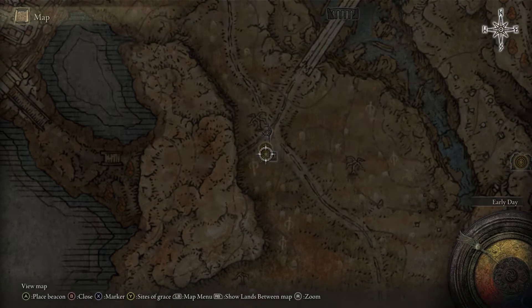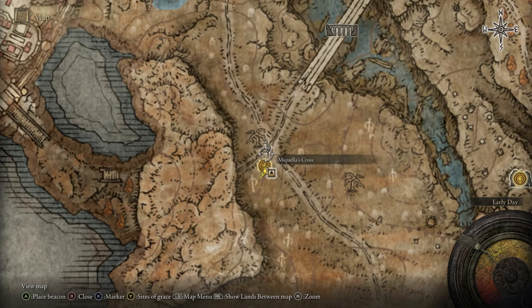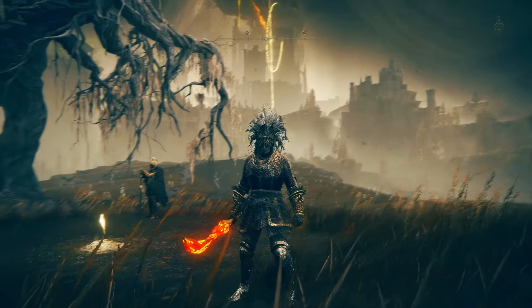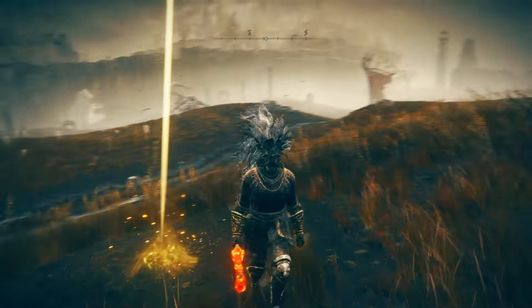The first fragment I'm going to show you is where you should probably have found your first one as well — right over here at the Three Path Cross Site of Grace. At this location on the map, there is a Mikulis Cross, and you'll find the Skadu Tree fragment right next to the cross.